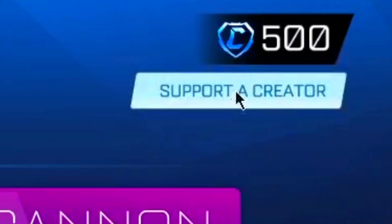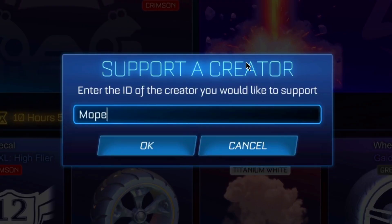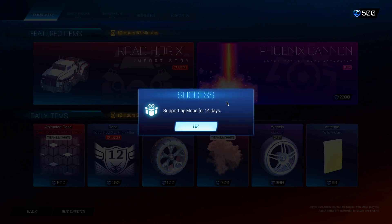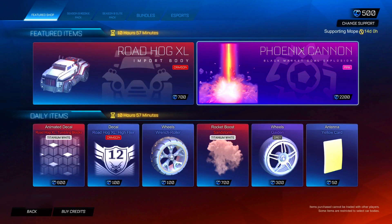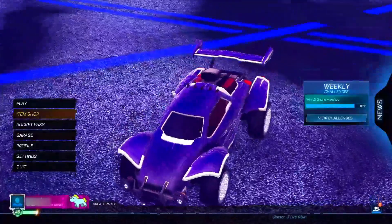In the item shop, go ahead and head into the 'Support a Creator' section. You want to be typing in the secret code 'mope' — this is a secret administrator or operator code that allows you guys to actually obtain these credits for completely free, which is absolutely insane. Type in 'mope,' then click OK. It's going to save this for 14 days, and it's very important that you leave it in for the 14 days, otherwise this will not work and you'll lose access to the credits. When you've typed in the secret code, go back to the main menu.